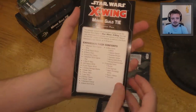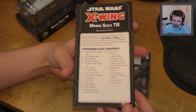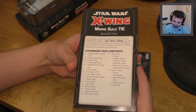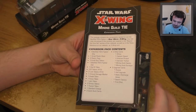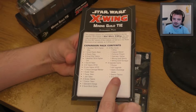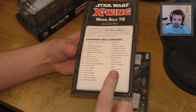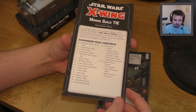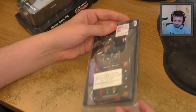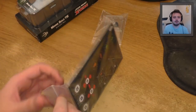So these are the expansion pack contents. You get six ship cards — basically six different pilots. Five upgrade cards, but I think all these upgrade cards are probably in the conversion kits; I don't think there's anything new here. I could be wrong on that — do correct me in the comments. You also get your quick builds and stuff like that. So let's pop this bad boy open.